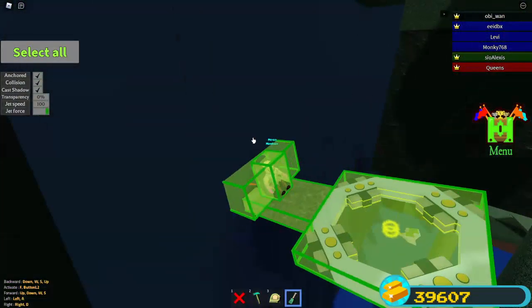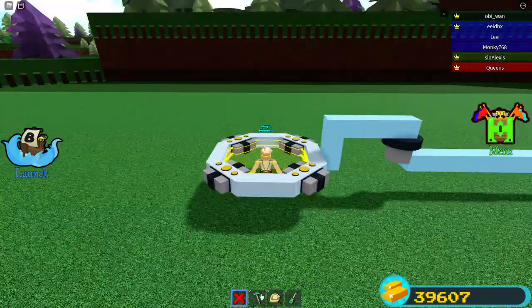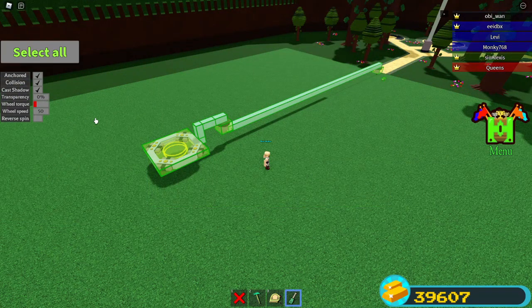Now anchor it just like that and delete your seat. You're going to be teleported back over to your island, or whatever you want to call it. Then un-anchor this and turn collisions off.